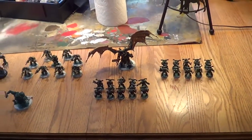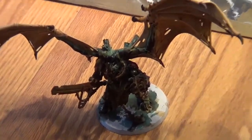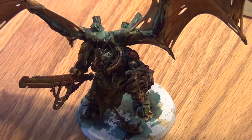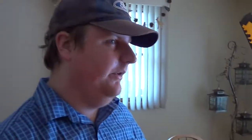Right now he just has the regular close combat weapon, but I rearranged the points to give him the Black Mace. I just need to get the Black Mace and magnetize it. Once I do that, he'll be all done. For painting the Black Mace, I'm going to prime it black, spray it with a cast black paint with the airbrush, then do some highlights with Administratum Grey along the edges to make it pop. I was going to art coat the entire thing so the Black Mace looks like a void — which would be kind of cool.